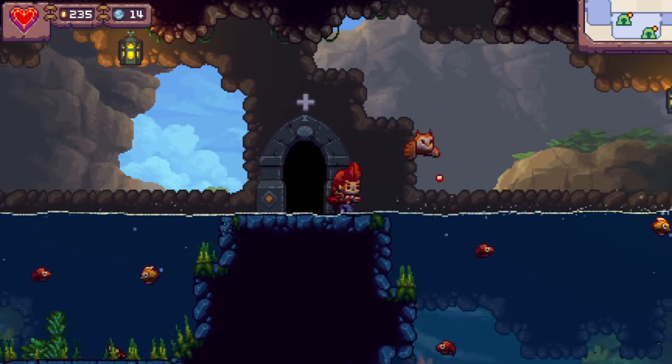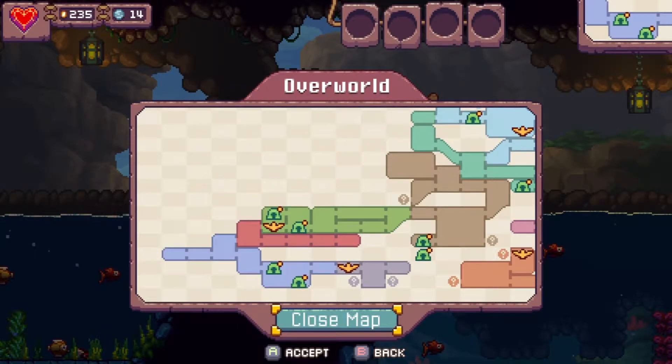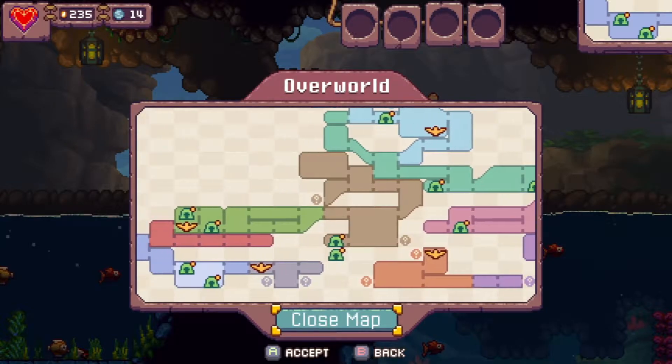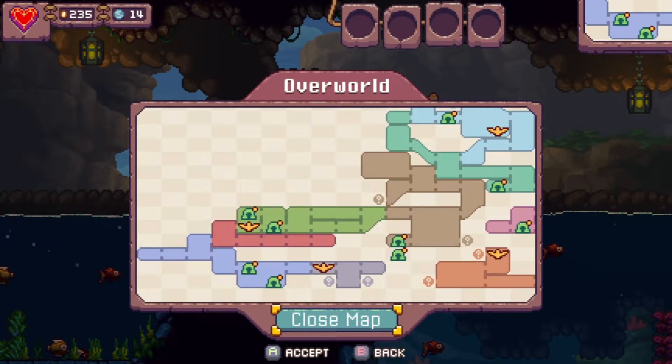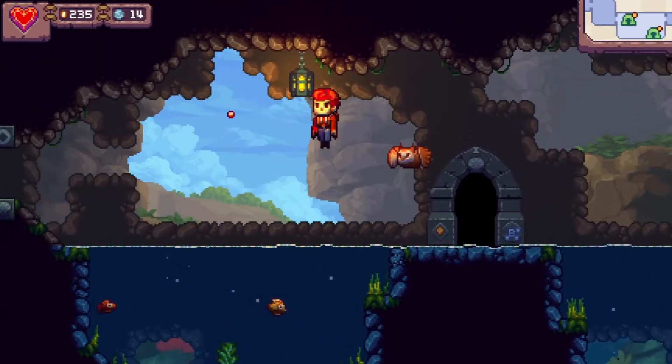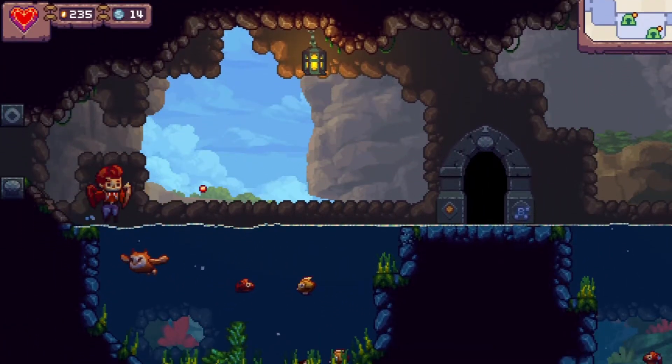I was gonna do Lava and Tombs, but I found out that there's a lot of question marks on this map. Look at them all. I think we need to fill in these question marks. Welcome back to Eagle Island. Previously, I had the Labyrinthine Shrine, and this is back again?